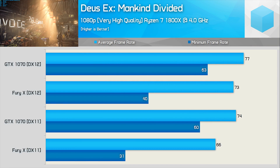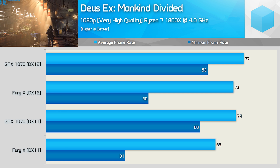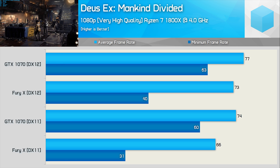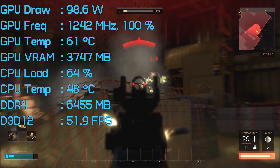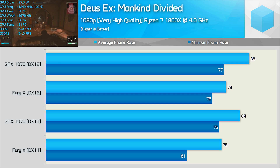I tested Deus Ex Mankind Divided using both the canned benchmark as well as in-game performance using PresentMon. In the canned benchmark results it's interesting to see that the Fury X takes quite the pounding on the minimum frame rate. The GTX 1070 is slightly faster using DirectX 12 compared to DirectX 11, and the margins are much the same between the Fury X and GTX 1070 using either API. Moving to in-game testing towards the start of the first level, we find a far less demanding situation. The Fury X isn't plagued by those low minimums now, though the GTX 1070 is still the superior performer, even when using DirectX 12.